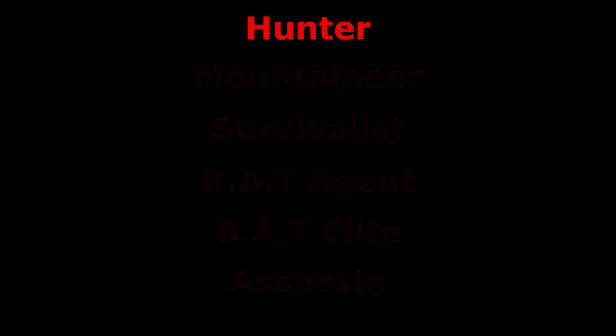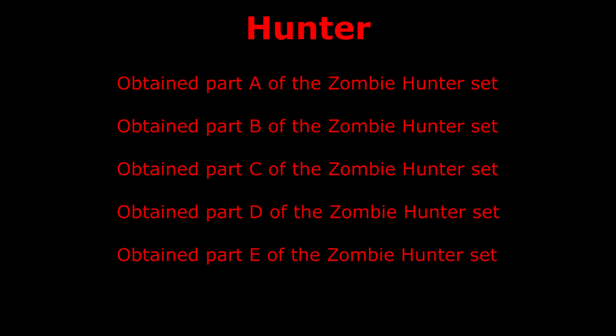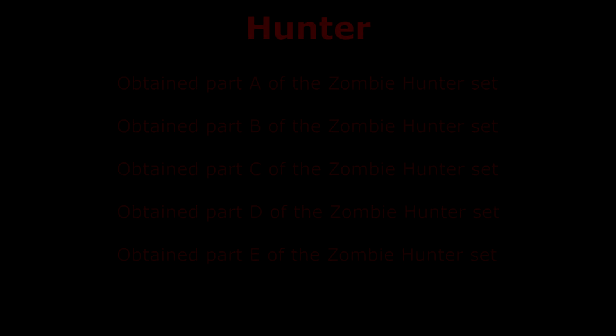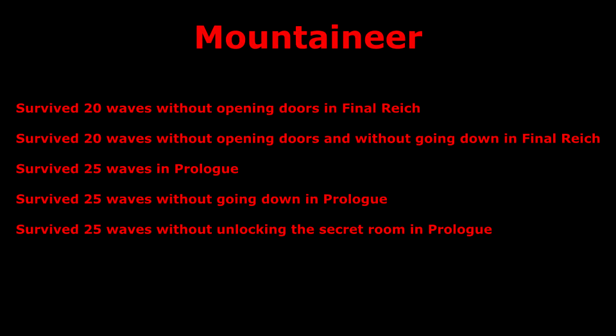For the Hunter, you need to obtain parts A to E of the Zombie Hunter set. You get these from the treasure zombies that spawn on later rounds, which drop the jolts.